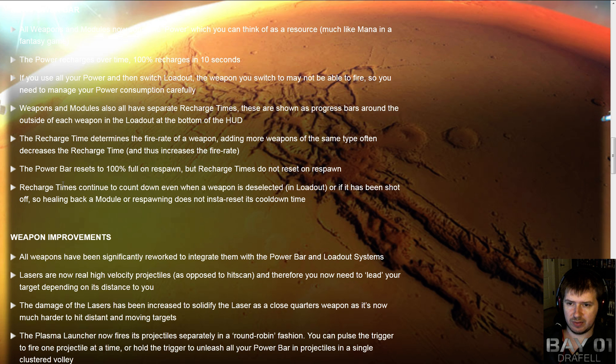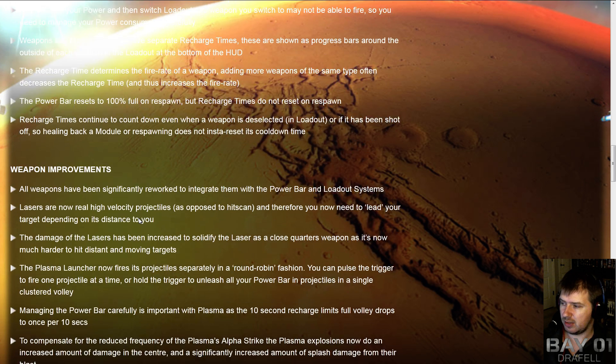All weapons and modules have separate recharge times and their own impact on power usage. Energy has an impact on fire rate, and it resets to 100% on respawn, but recharge times do not reset on respawn — so things like the blink module will still be recharging when you respawn. Recharge times also continue to count down even when a weapon is deselected, which fixes potential balance issues where switching rapidly between loadouts to circumvent recharge timers won't work.